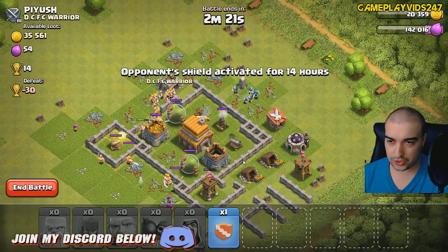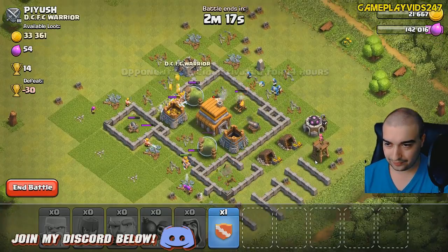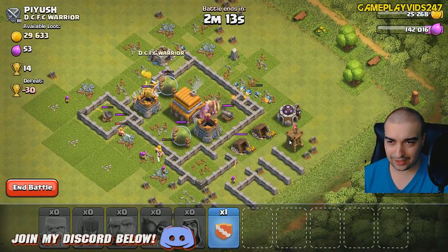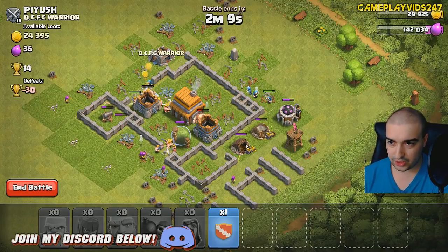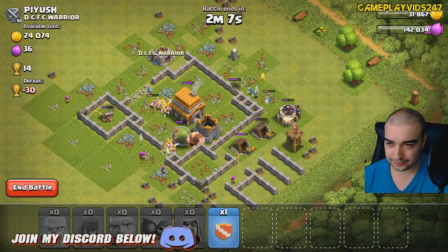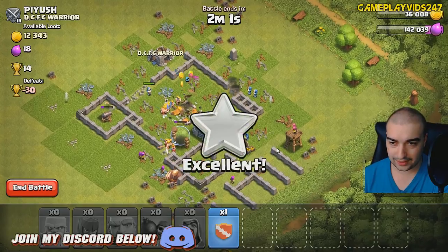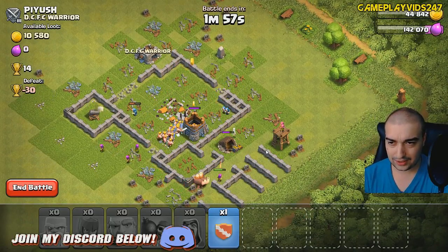I still have some giants on the field, which is always good. My mages are now going to attack his cannon. Hopefully. It's a very good attack, guys. I didn't see that archer at the back there, though — that's a bit awkward. We're going to go for his town center now. The archer tower is going to be attacked by my mage, hopefully. No, my mage is running across the map to attack the wrong thing. Great.